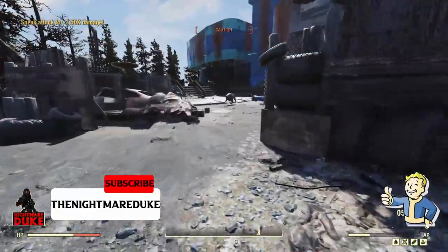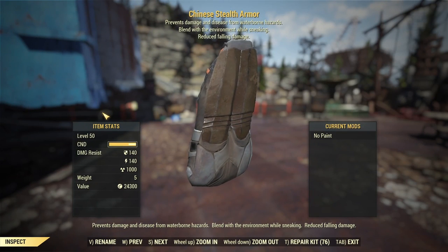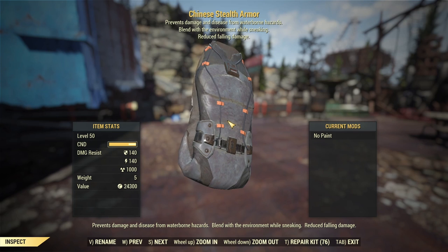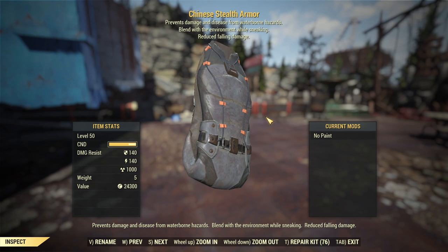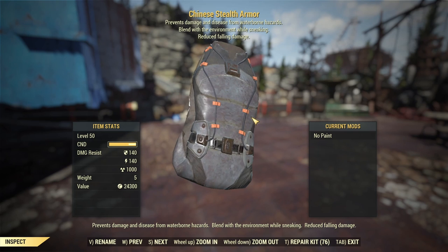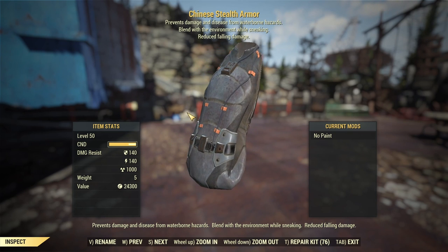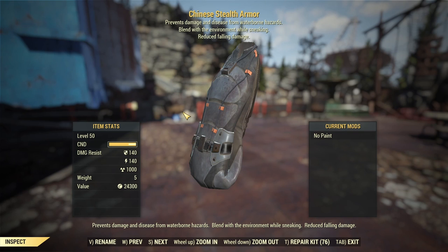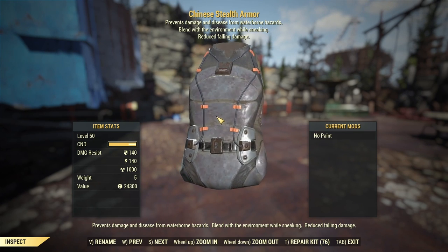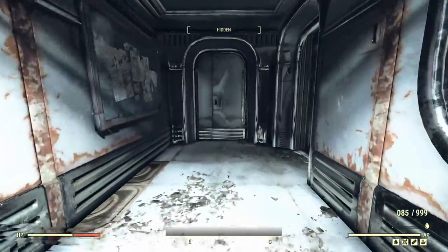The Chinese stealth armor gives stealth all the time as long as you're crouched — basically a permanent stealth boy effect. The armor also has massively reduced fall damage and a thousand radiation resistance, so you're good to go in nuke zones no problem. Not terrible ballistic and energy resistance compared to when you usually pick this up, so at that character level it's not bad at all. I used it from when I got it to around level 100-150.